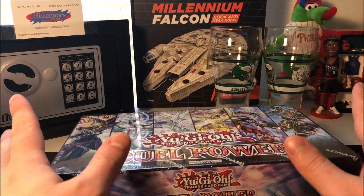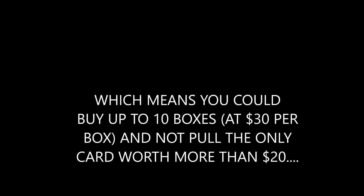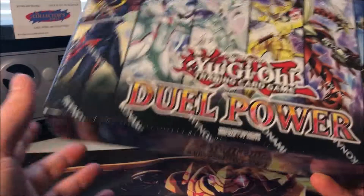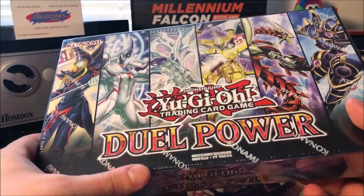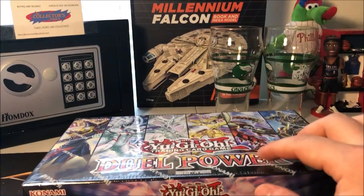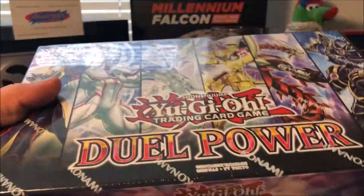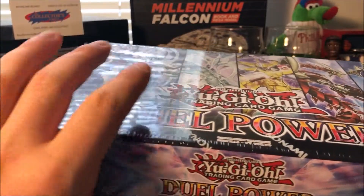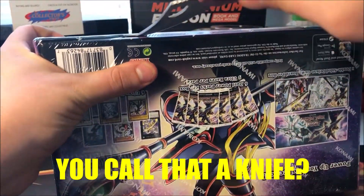Before the set was officially released there were a lot of cases opened up in Europe and the pull ratios were all messed up. That's kind of what scared me when it came to investing in cases of this, because I felt like you would have lost money on the terrible pull ratios. Apparently in North America people are saying there's a clumping issue where some boxes will have higher ratios of certain cards way above average, and some can get incredibly low averages on their pulls.